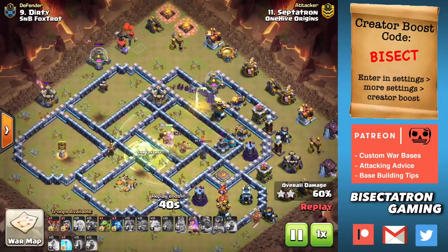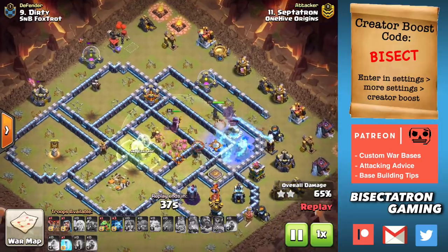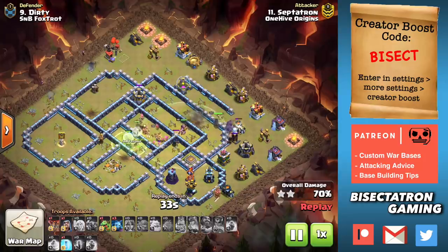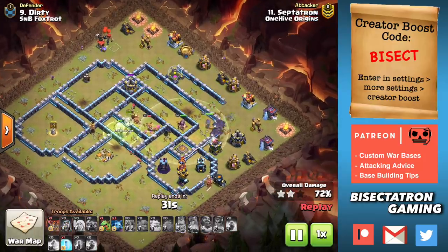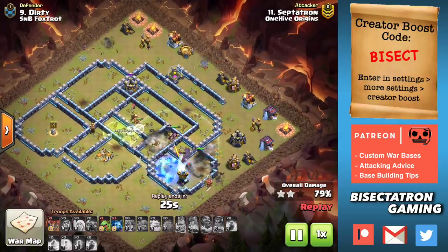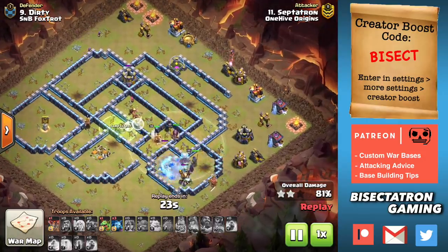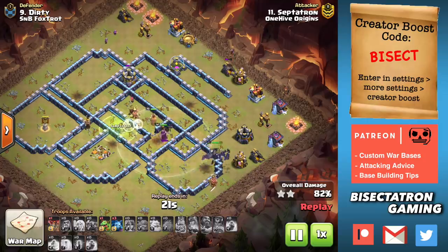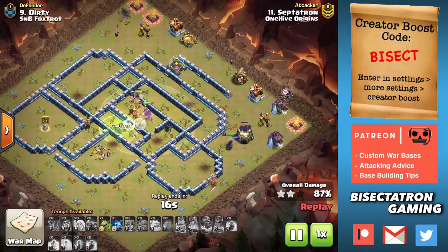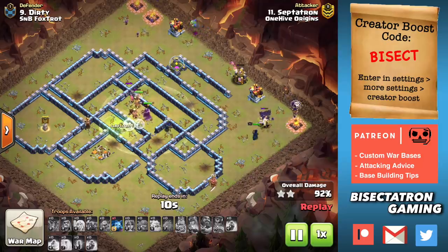Scattershots you have to be careful with because they can switch targets quickly. Make sure they're locked onto a Pekka, your King, your Queen, or something — and if they start looking like they're going to target the bats, make sure you get the freeze down. Keep in mind that if you tap on a Scattershot, the range does not include a couple tiles immediately surrounding it — like a mortar, it can't target something right next to it. So if your bats are right on top of the Scattershot, you don't need to freeze it.